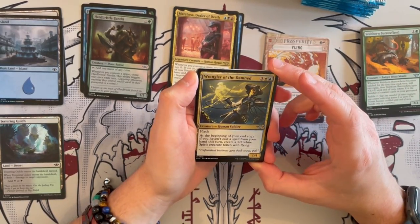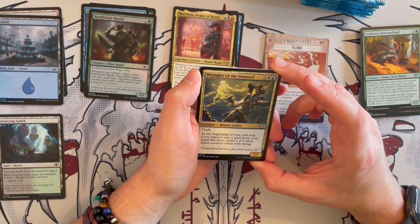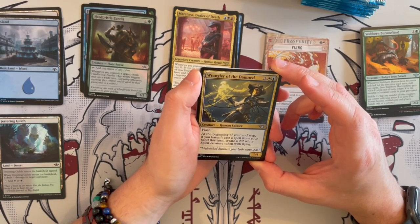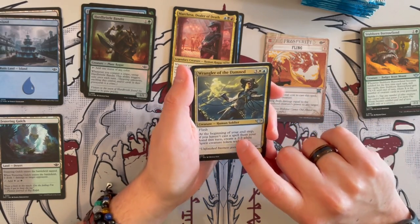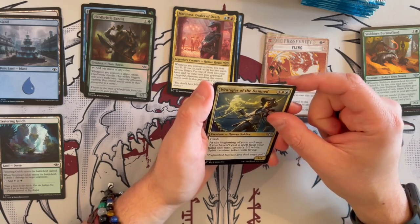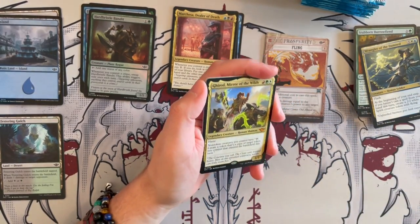Wrangler of the Damned is a 1/4 Human Soldier with Flash. At the beginning of your end step, if you haven't cast a spell from your hand this turn, you get to create a 2/2 white Spirit creature token with flying. This can break games so, so easily — it is very dangerous and can just ramp up to be quite, quite significant.